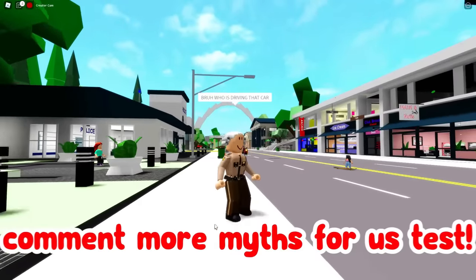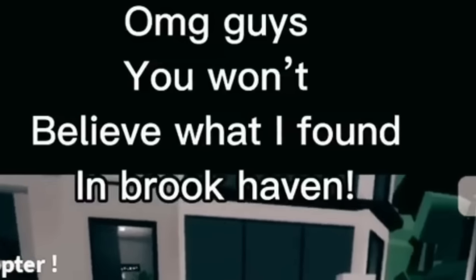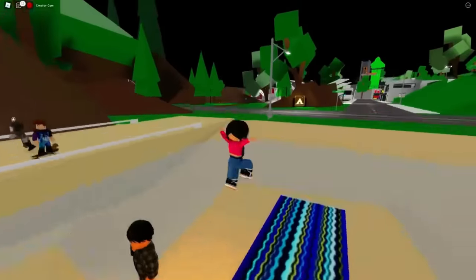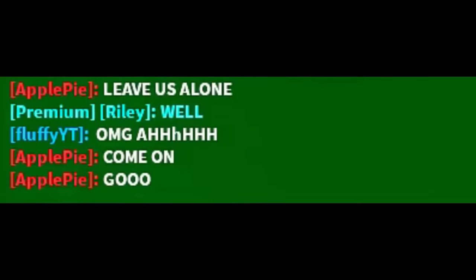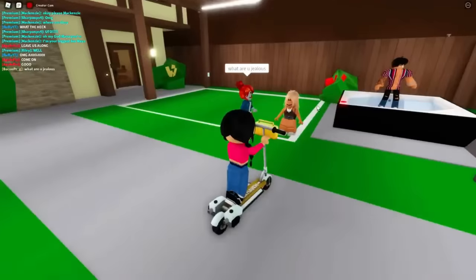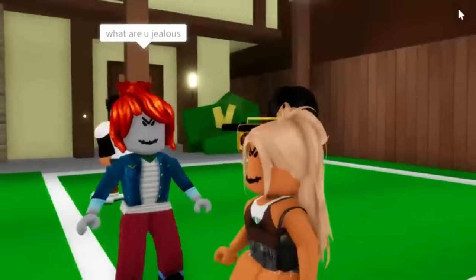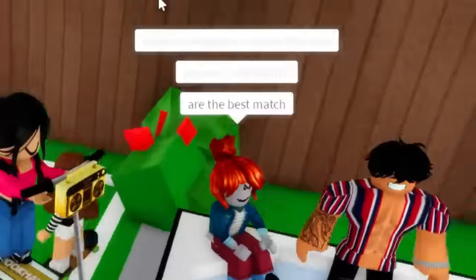Comment down below if any of these myths actually work for you in Brookhaven. She said she found something new - first ride a scooter to an available house plot. Let's get our scooter. Wait, there's this perfect house right here. Oh my gosh, these neighbors are crazy - there's a Slender in the hot tub and a Slender and a Bacon fighting with a Stitch face!